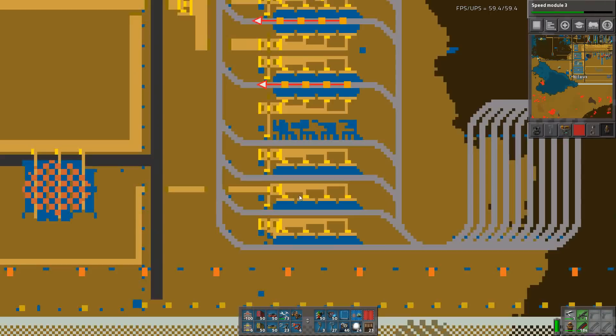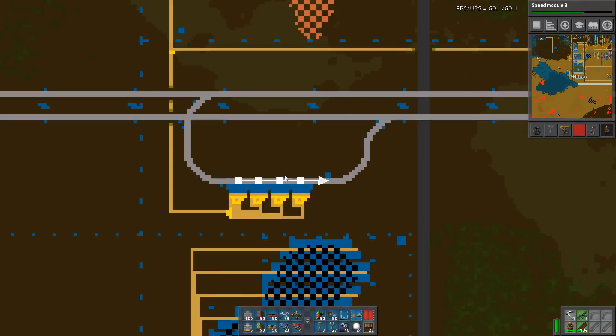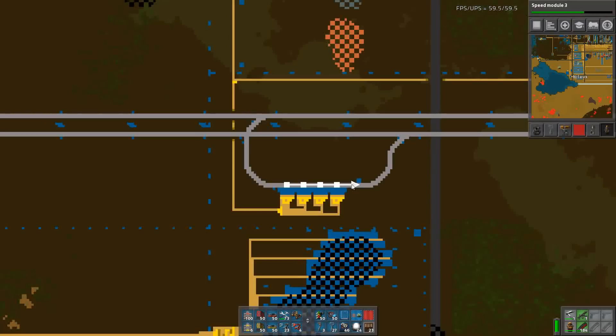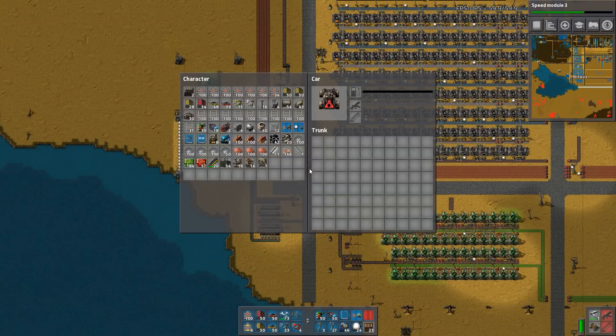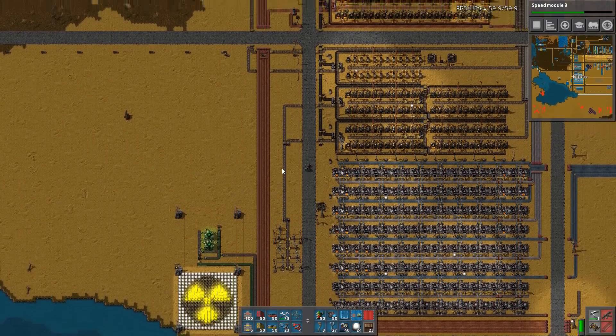And uranium power up here — are you being filled? You have 1.6k, so it'll run out soon for sure. At this point, the next thing I want to build — because I need to — this will not work without beacons and speed modules. So let's build beacons and speed modules.